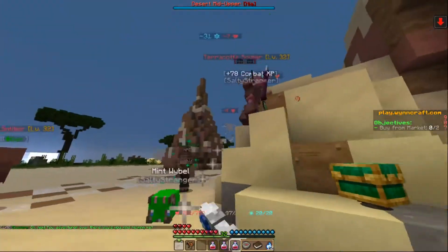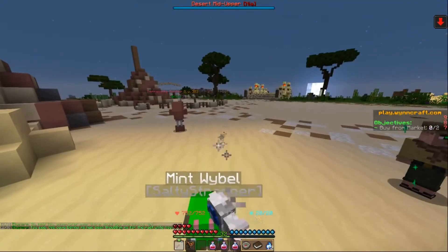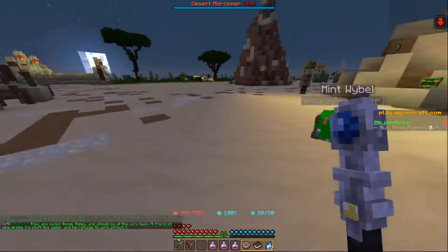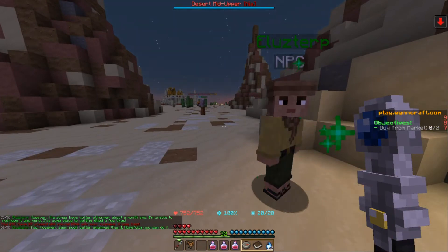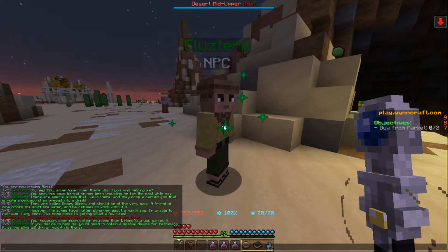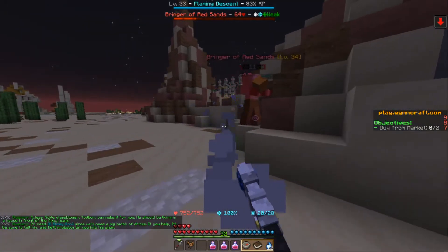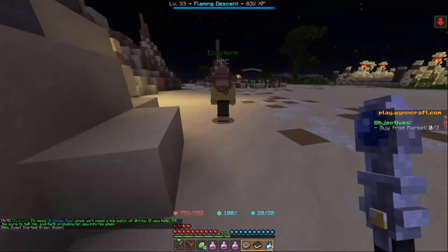The NPC says: 'Oh hey, adventurer — you over there, would you mind helping me? This cave behind me has been troubling me for a while now. There are special slimes that live in there, and they drop a certain goo that is quite a delicacy when brewed into a drink. They are called gooey slimes and should be at the very back. A friend of mine drinks the stuff like water and refuses to work without it. However, the slimes have gotten strong about a month ago and I'm unable to retrieve it anymore — I've come close to getting killed a few times. You'll need to obtain a special device for retrieving it, as the slime will dry up quickly in the air. A glassblower named Yodbon can make it for you — he should be living in a house in front of the Elmage Bank. I'll need eight slimy goo, and we'll need a big batch of drinks. If you help, I'll be sure to tell him and he'll probably let you in his shop.'